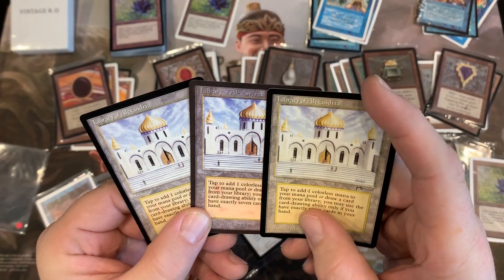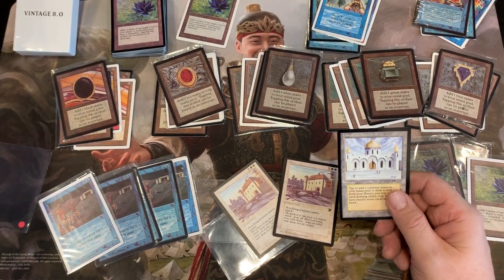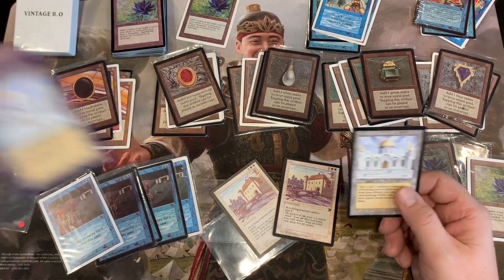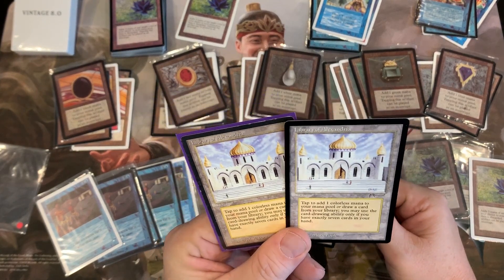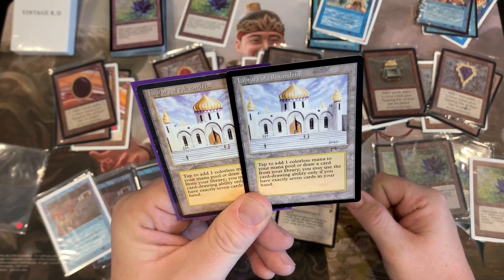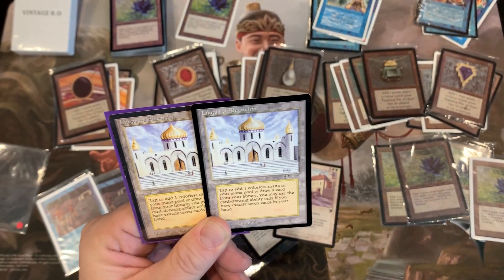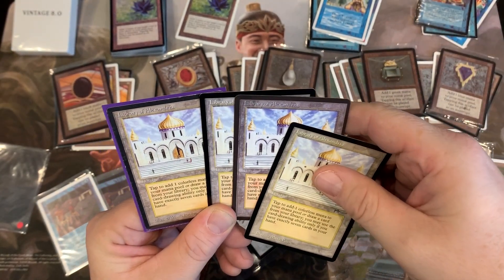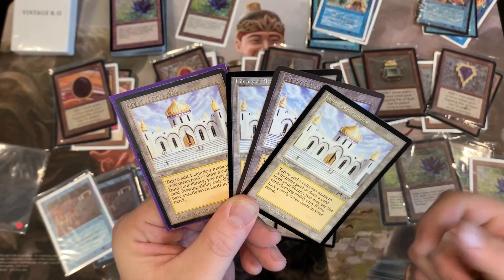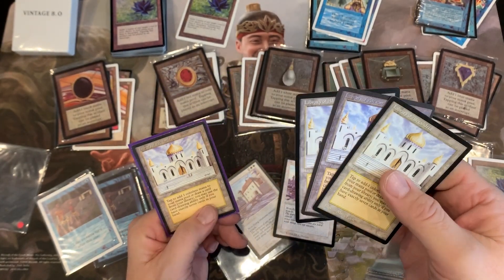So this card here is the one I just pulled out — Library of Alexandria. Let's look at the other two I've got. You know, it's even shinier — this Vintage 8.0 version is even a little shinier than these ones. The colors still are not quite there; the one on the right is still a grayish color, very similar to the other grayish one. It's freaky to hold these cards in your hand and know that this one is worth a couple of hundred dollars and these are worth nothing — just a piece of paper.